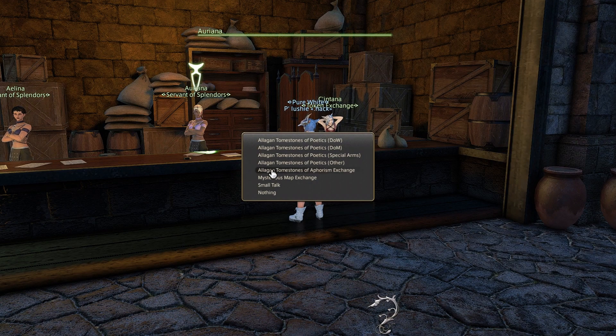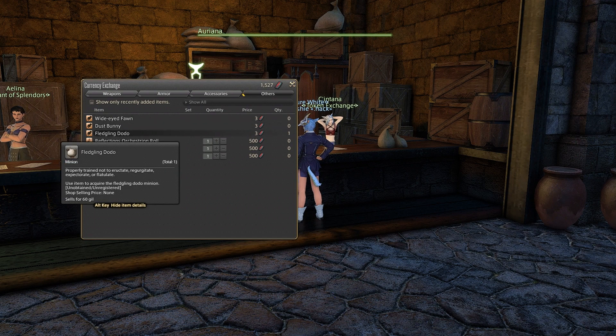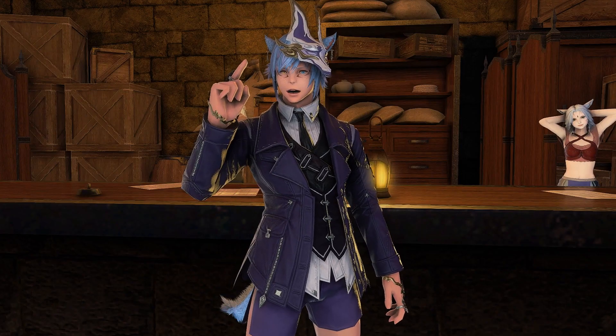In Mordorna, you can trade two Allagan Tomestones of Poetics. Other options are the Wide-Eyed Throne, Dustbunny, and Fledgling Dodo — each costing three Poetics only.